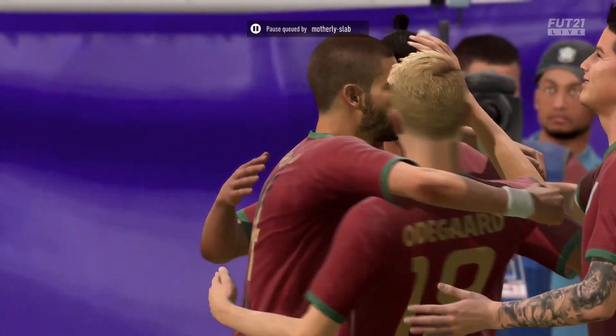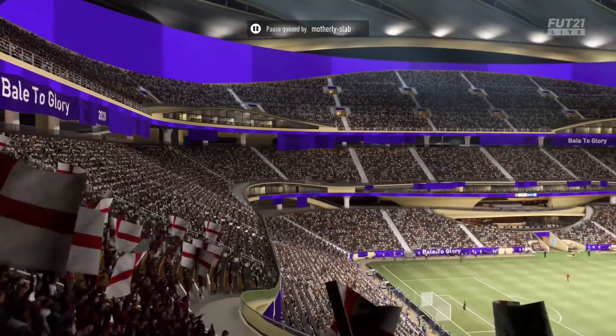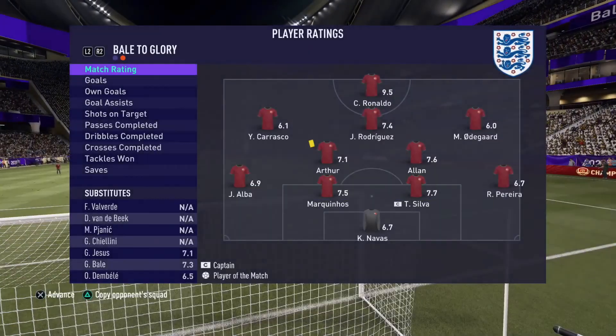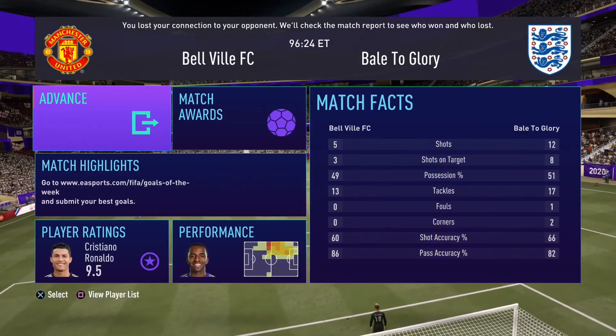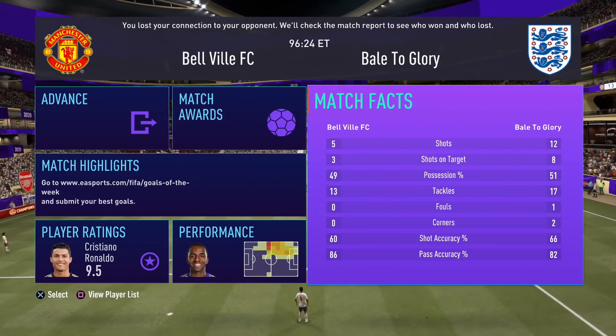James is really good for a super sub — that 88 shooting, 88 passing, 88 dribbling comes in clutch. Don't be fooled by his pace; you need to play him the way he's supposed to be played. I dominated my opponent 12 shots to 5, 8 on target to 3, with 51% possession. A really nice game. I'm really enjoying this team — the defense and attack both play beautifully. Thank you all for the support. I'll see you next time for the next episode. Love you guys, peace.